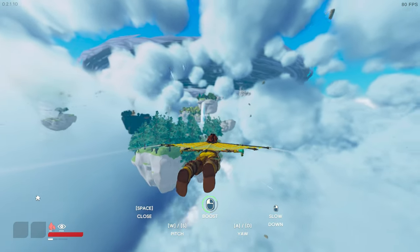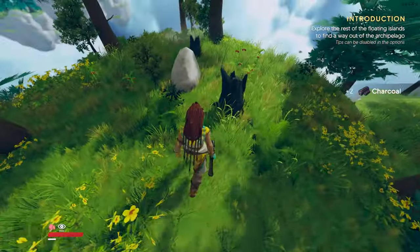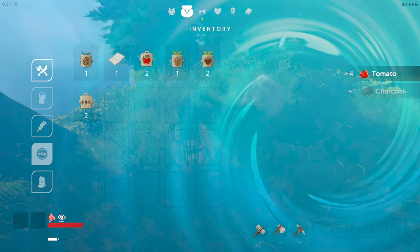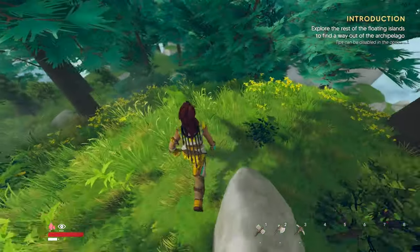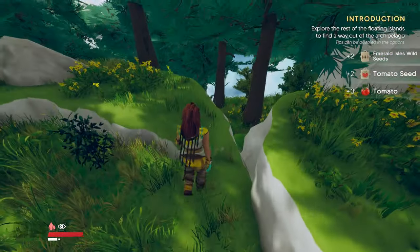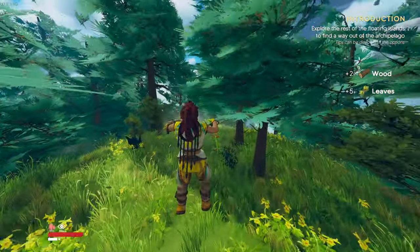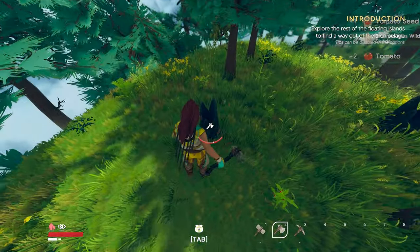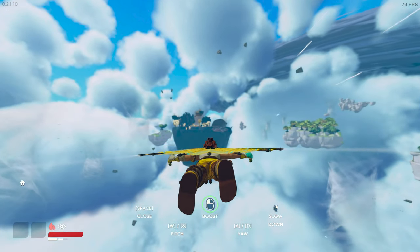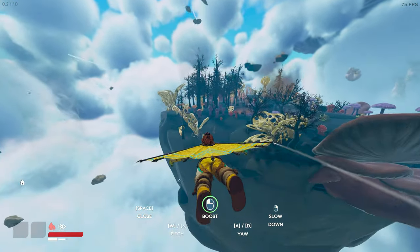We got some coal and tomatoes — let's grab those. Since there's no encumbrance, I don't see any reason not to gather lots of resources, though that could change as the game progresses. There are a lot of little islands around here. That one looks like it's infested with fungus — I wonder if we're going to encounter anything.